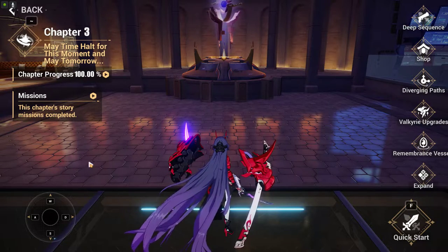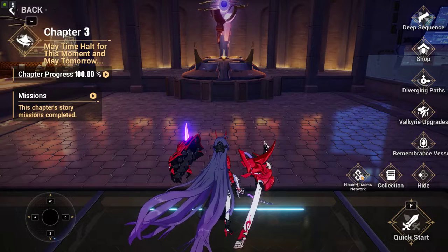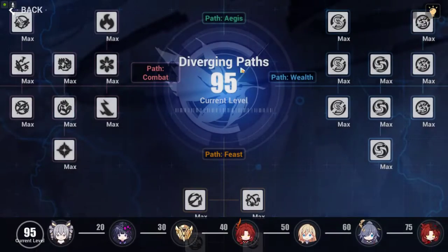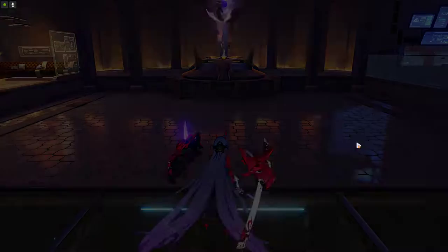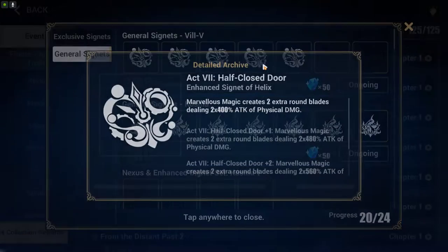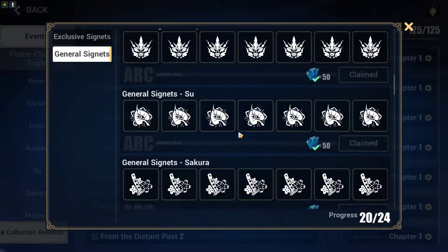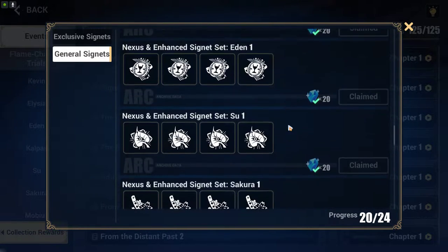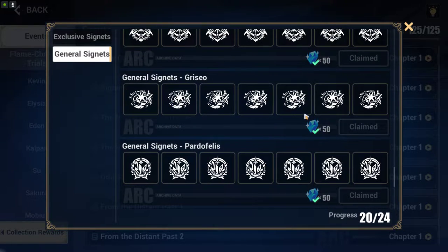Going to the collection section, I highly suggest that you go for Willbu Code 2. When it comes to Sakura, I also suggest going for Sakura Code 2. Once you have gotten Sakura Code 2 first and then Willbu Code 2, the last one you will be getting is Grisio Code 2.